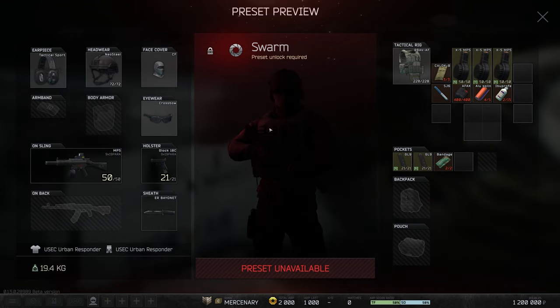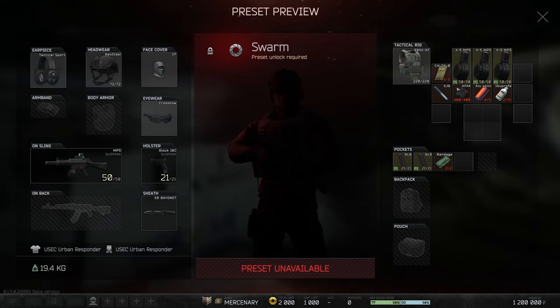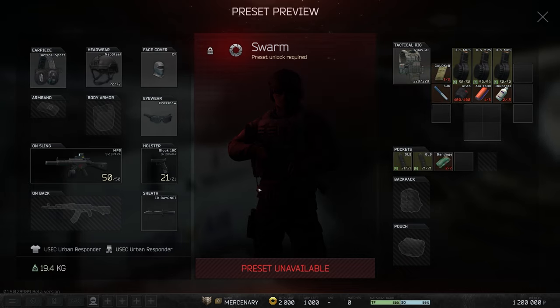Up next is Swarm — it's an MP5 kit loaded with PBP, which is very rare in the main game, outclasses AP ammunition, and has insane statistics with 39 penetration. This generally gets through level 4 armor after a shot or two. Combined with a massive rate of fire, if you're a movement player who also likes going for heads, this might go crazy — especially on a map like Bay or the new Chop Shop. You might really enjoy Swarm.